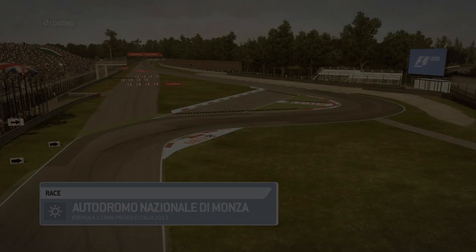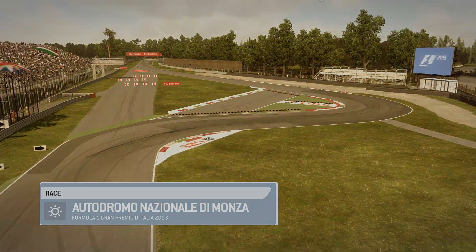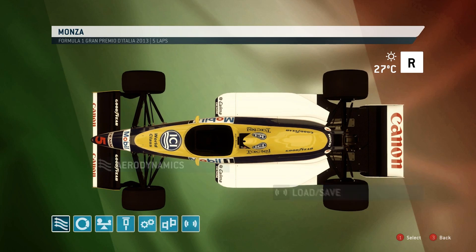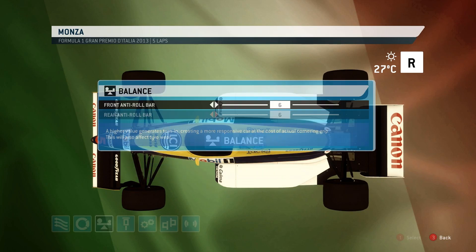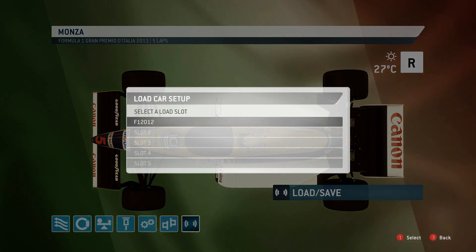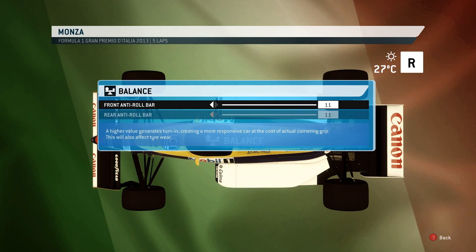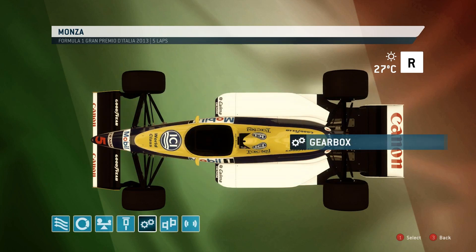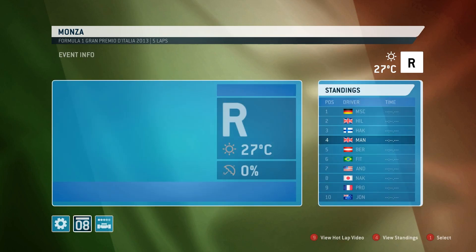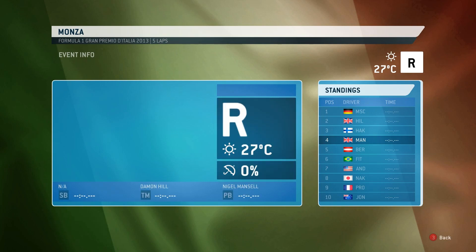There's that filter you can see already, makes it look a bit more classic, a bit older. We'll leave that filter on for now — there is an option to disable it if you don't like it. Setup-wise, all the settings are exactly the same so I'm going to load the setup I created last time because that worked quite well. That's the only menu you get in a classic car, you don't get to sit in the car or anything.